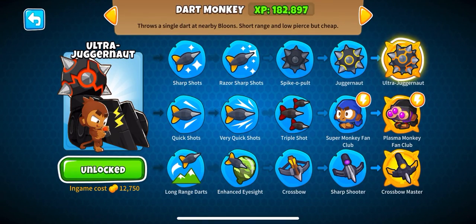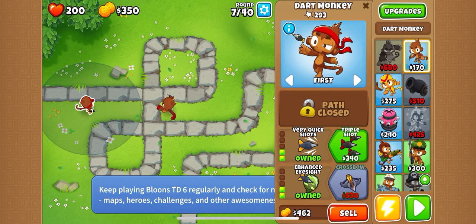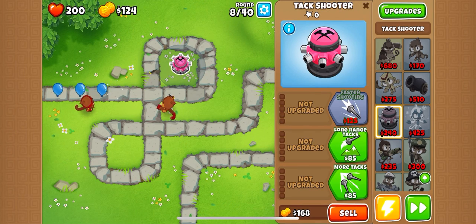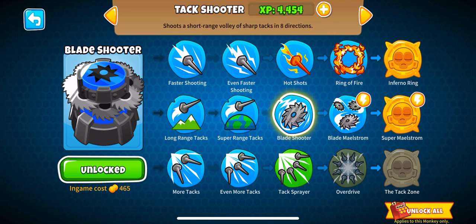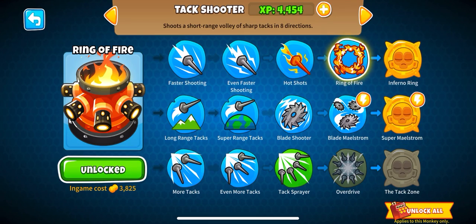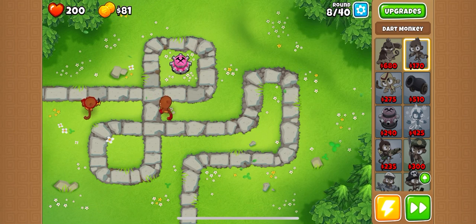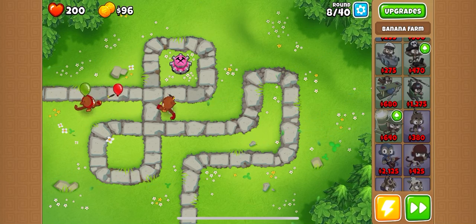So this guy we'll go bottom path, and this one we'll go top. We're going to get long range attacks. I usually like to go to middle and then all the way on top, as far as possible. At some point I'd like to get a farm because you can produce more bananas, which gets you coins. Super range - I forgot what it's called. We're at round 9 out of 40.